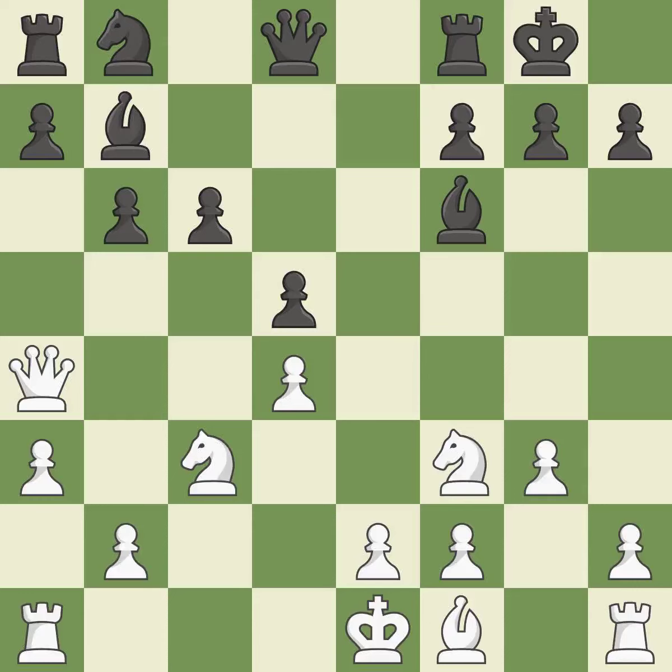Castling kingside tends to be safer because the king is further from the center. As a result, the bishop gains flexibility on the long diagonal. This is the final book move, developing a knight from its starting square and activating it.